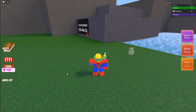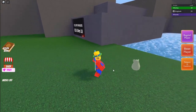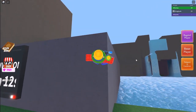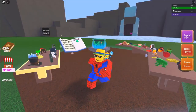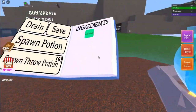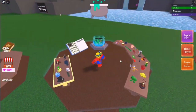Hey guys, Mason here, and welcome back to another video. In this video I'm gonna be showing you how to become Spider-Man in Wacky Wizards. First, go ahead and get your Spider-Man outfit on — this outfit costs about 10 Robux.